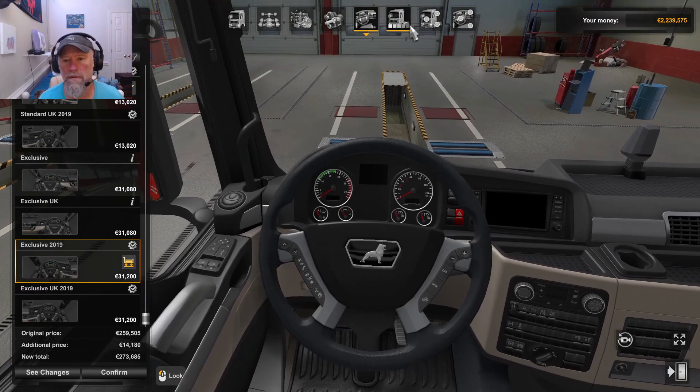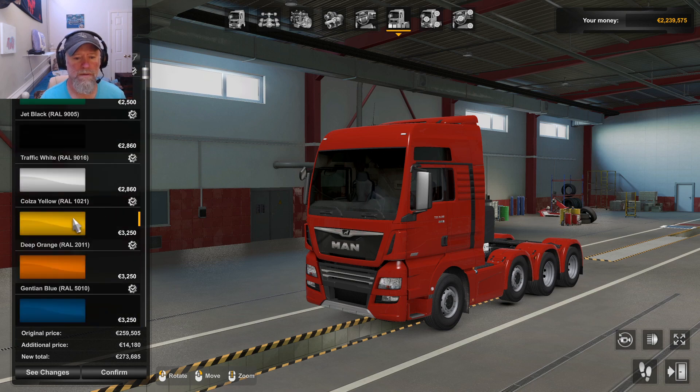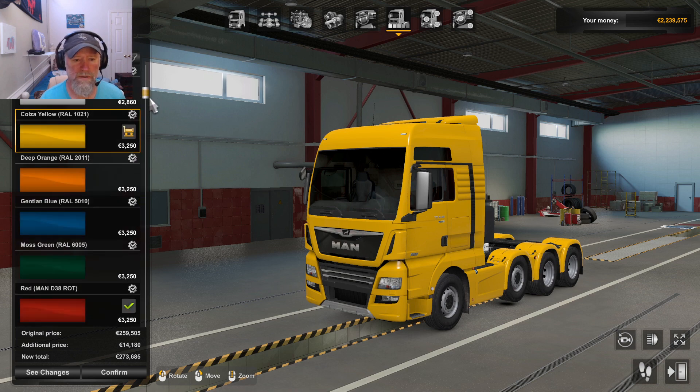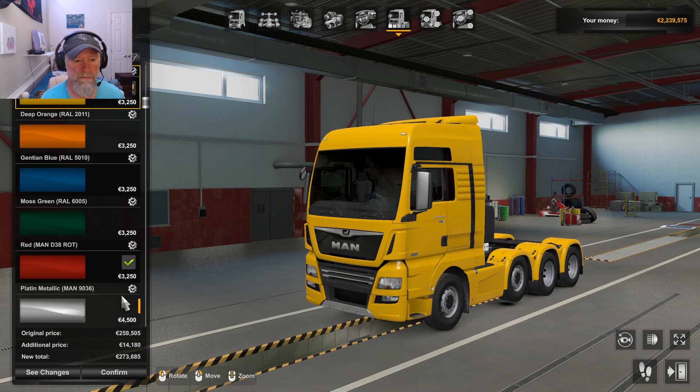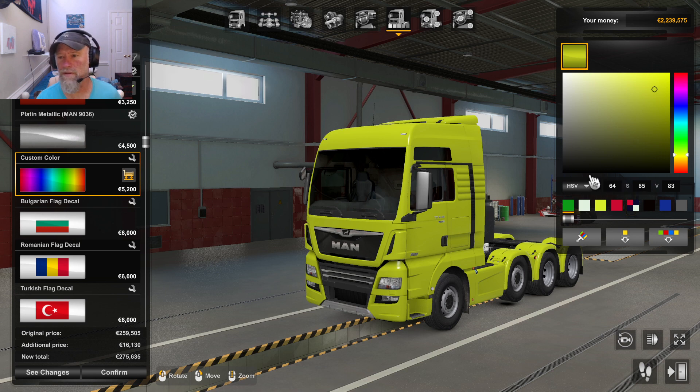Alright, let's go to paint. I want custom because I want to put some kind of deep orange-yellow — but it's pretty damn bright, wasn't it? Let's see... I don't want it too bright.